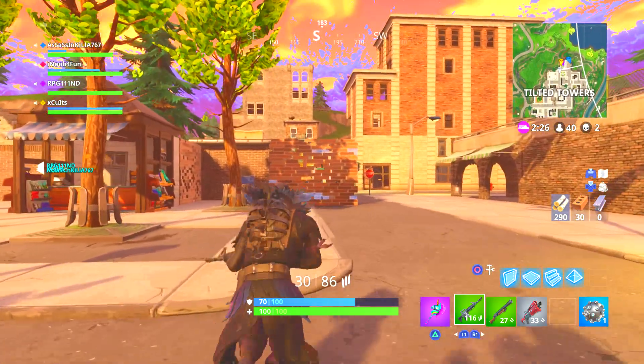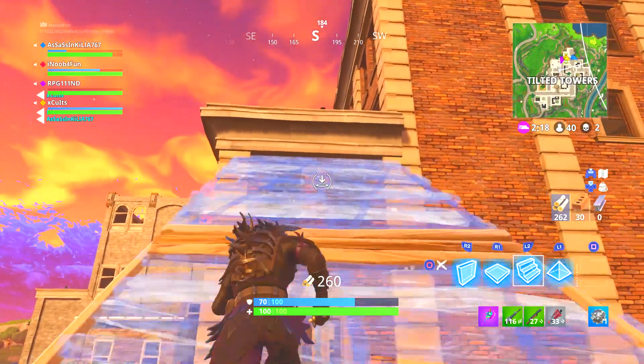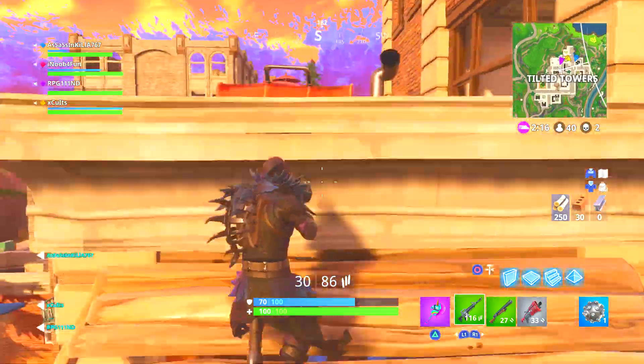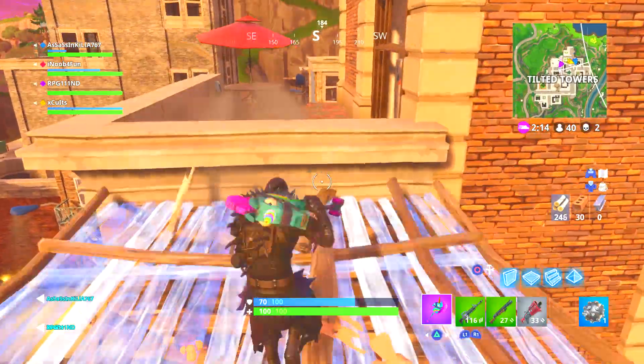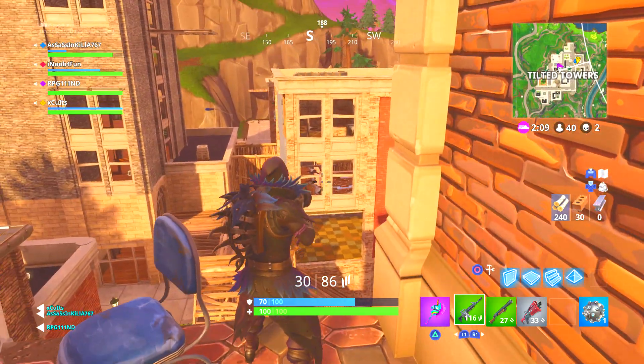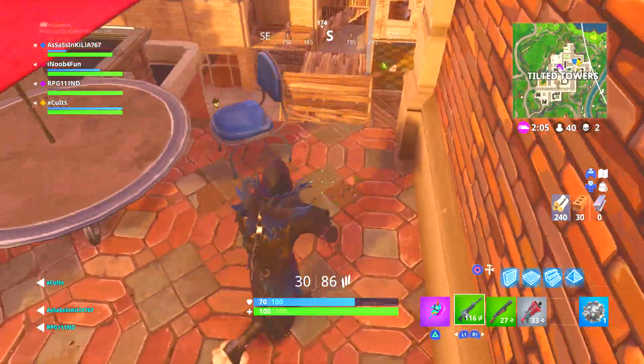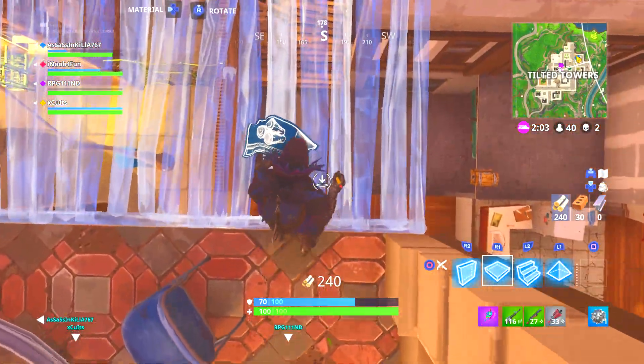At 100 meters, it gets a little more complicated because you actually have to start counting and aiming your scope a little higher than the person's head. What you want to do here is aim the third line at his hips. The main center of your scope is still going to be towards his head, but you want to make sure that you actually get that kill.